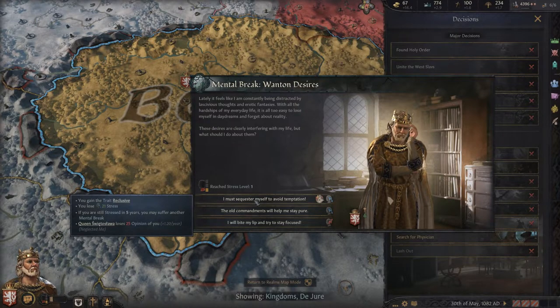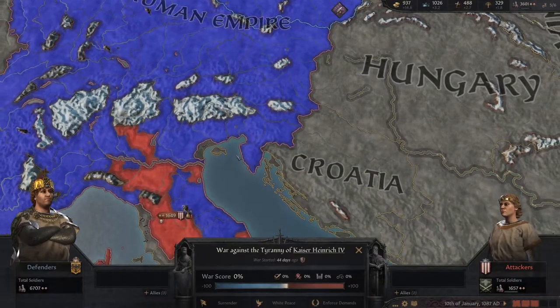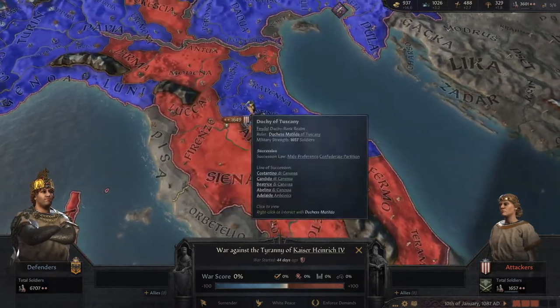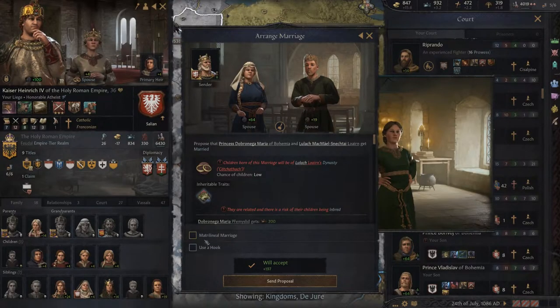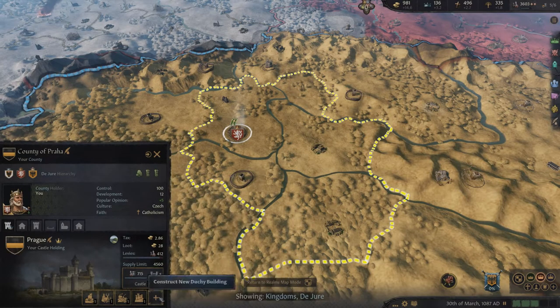Another concept to keep in mind is to not be afraid of making mistakes. You can't please everyone, and you're not going to win every war you get into. Not every scheme is going to work out favourably, so don't worry too much about losing wars or upsetting vassals — it's all part of the journey. There are only two things that can actually end the game: one, if your player character dies with no heir; and two, when the game reaches its end date of the year 1453. You've got plenty of time.